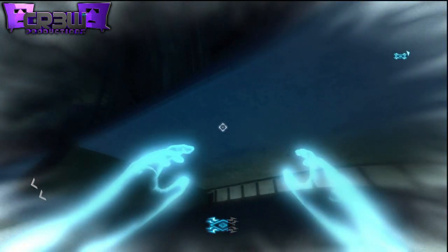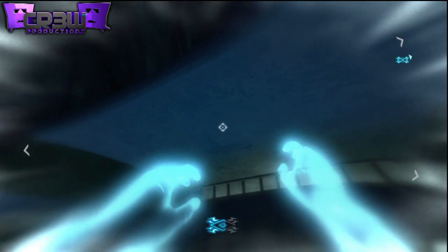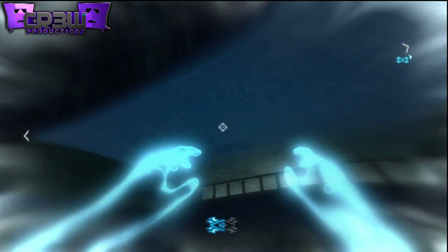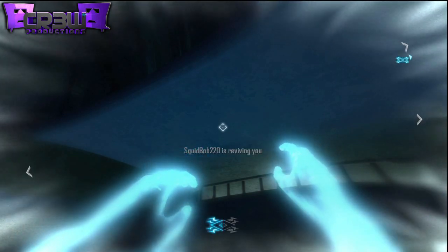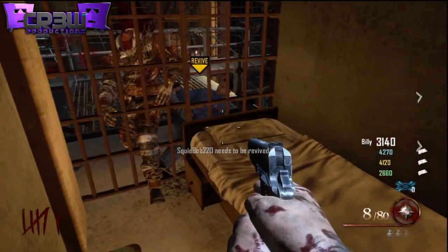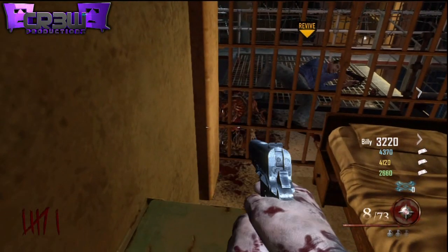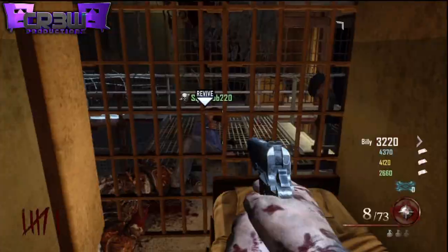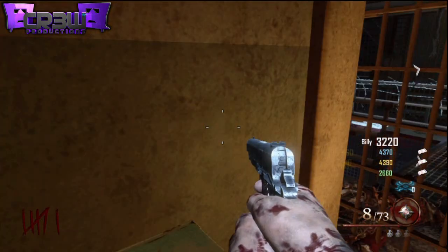Once you guys come over here, you're just going to want to tell your friend that he can revive you. Once he starts reviving you, count to 4 or 5, and right when you hit 4, start to jump and then hold X. If you did this correctly, what will happen is your ghost guy will jump up and start climbing up above onto this next ledge. Once he does that, you should get revived at the exact time, and then you'll go into your human body.